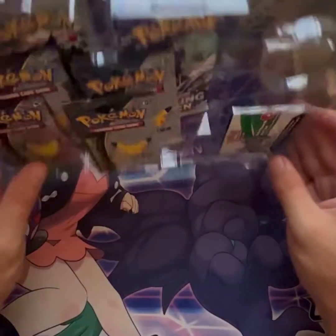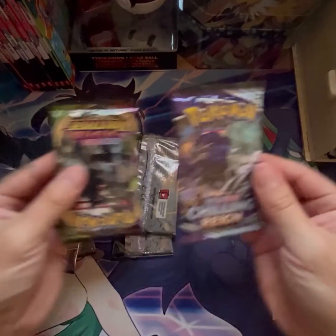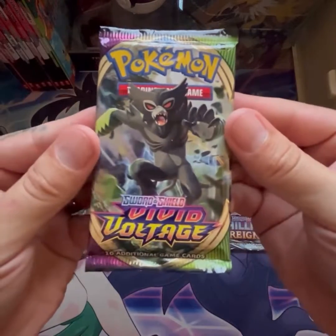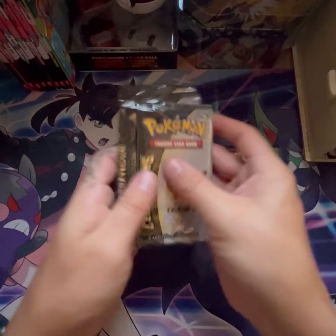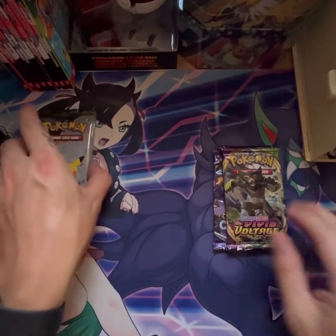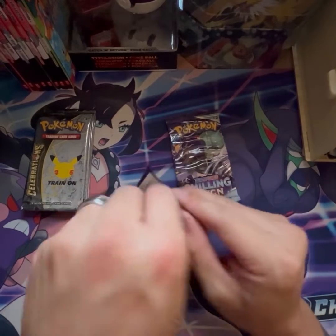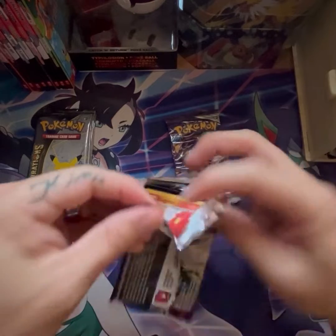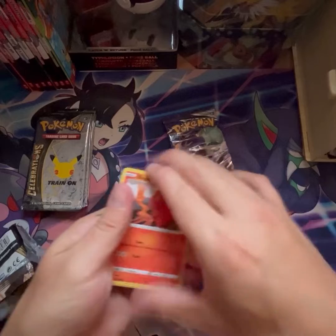Alright let's get these packs out. So we have Chilling Reign, which I've not had many pulls from, and Vivid Voltage — if there's a Rainbow Pikachu in there I'll be absolutely flabbergasted. Now four of the Celebrations. Let's do the Vivid Voltage first. Obviously we want to get that Rainbow Pikachu — I need it for my son so we can pretty much finish his Pikachu collection.